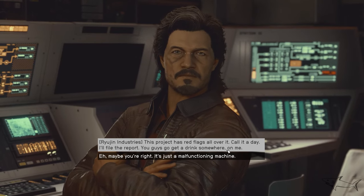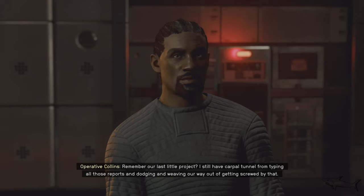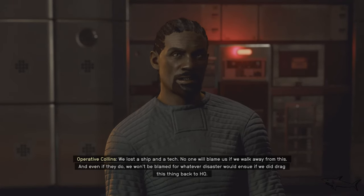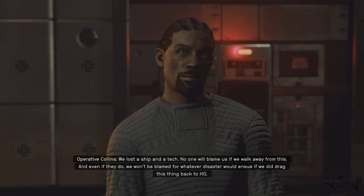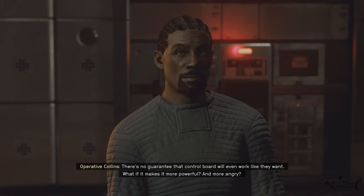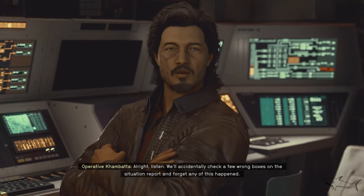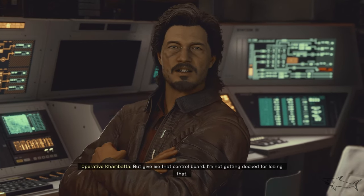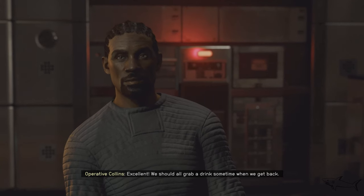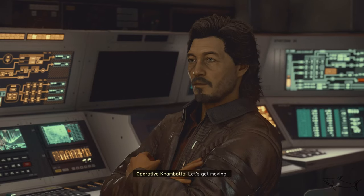You aren't wrong, I could use a drink, but these orders are from the top. Do we really want to be involved in something likely to be so... Remember our last little project? We still have Carpal Tunnel from typing all those reports. We lost a ship and a tech — no one will blame us if we walk away from this. There's no guarantee that control board will even work like they want. What if it makes it more powerful and more angry? All right, listen — we'll accidentally check a few wrong boxes on the situation report and forget any of this happened. But give me that control board — I'm not getting docked for losing that. Also, we'll need a lift back to Neon. Please and thank you.